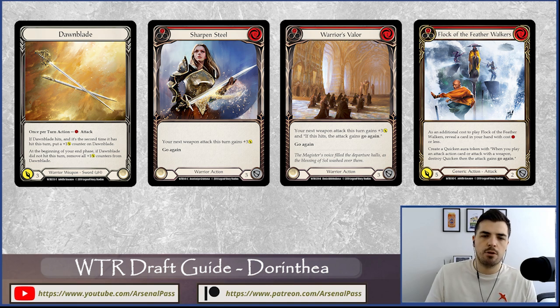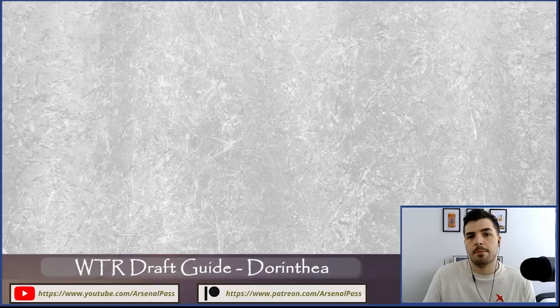With this low-cost aggro deck, we really want to get a counter and keep it on Dawn Blade. We're trying to play three or four cards across non-attack actions and attack reactions to push that Dawn Blade through — it's a weapon-focused approach. We're not that focused on attack actions outside of Flock of the Feather Walker and zero-cost attack actions like Snatch, Scar for a Scar, and Wounding Blow — a strong card that even the blue version can be tacked on at the end of the chain.